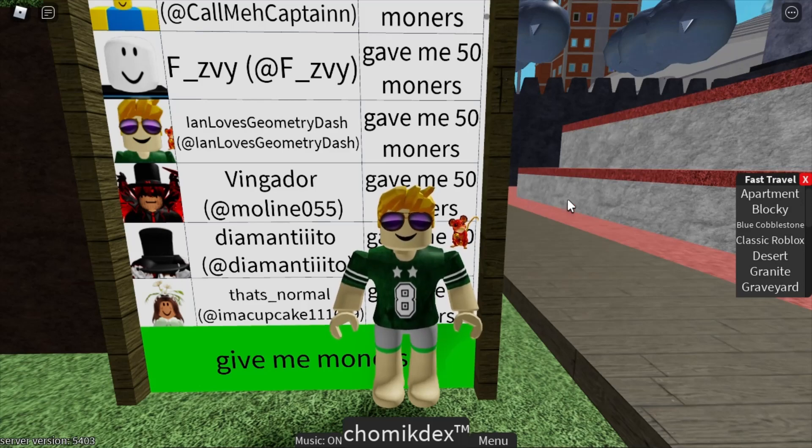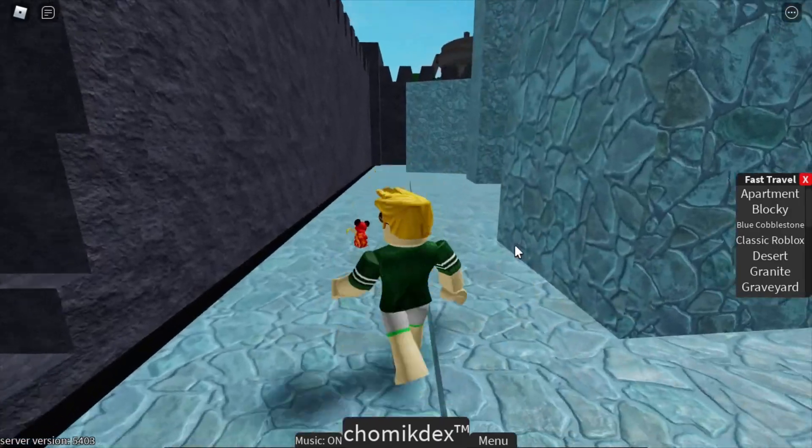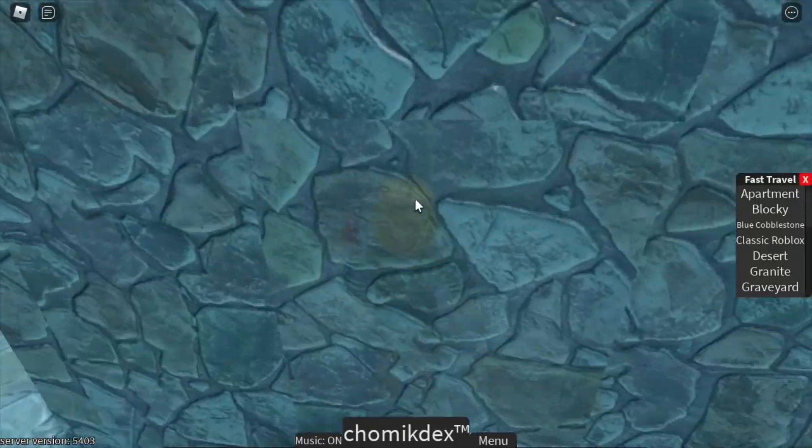Hey guys, you've read the title, so the first thing you want to do is go to the blue cobblestone area. Then you want to go over here inside of this big blue box thing, which is right in here.